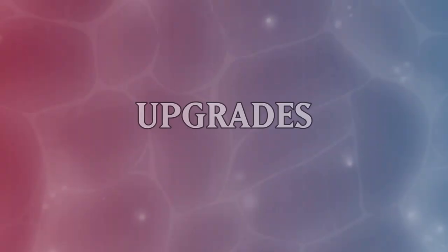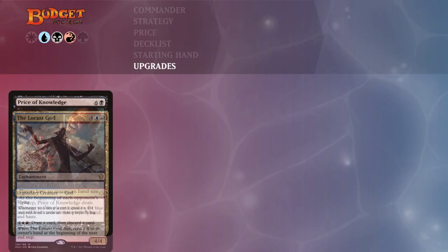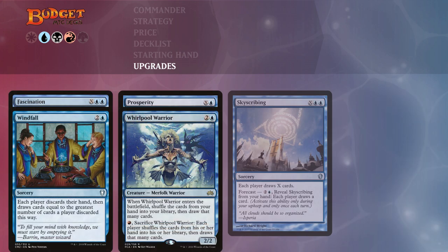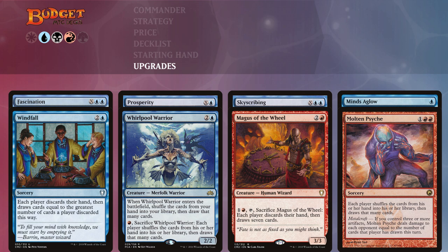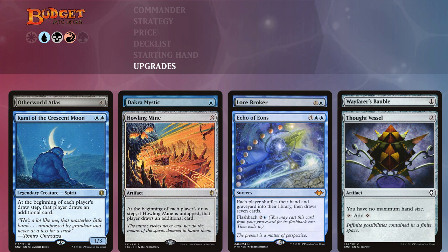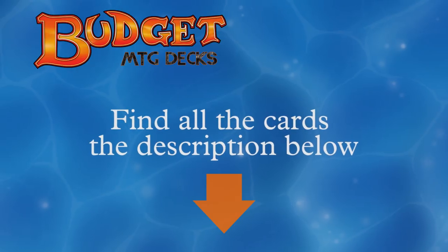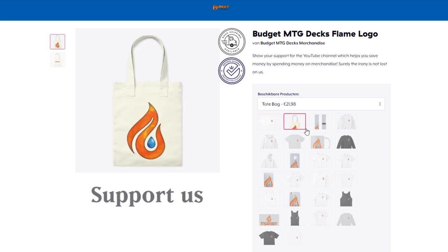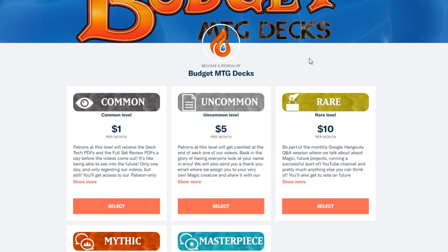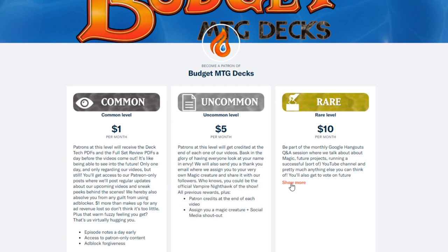Let's look at some non-budget upgrades if you've got some extra money. Wheels have gotten very expensive lately so you might want to look at some stronger wheel cards, cards that give no maximum hand size, or extra card draw in the form of Kami of the Crescent Moon or Howling Mine — all great upgrades for this deck. Thank you very much for watching. Find all the cards discussed in this video in the description below. Show you're a fan by checking out Budget MTG Decks merchandise, and head over to patreon.com/BudgetMTGDecks to support the channel for as little as a dollar per month.